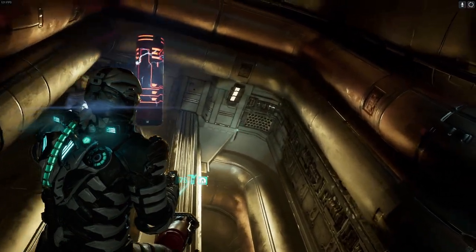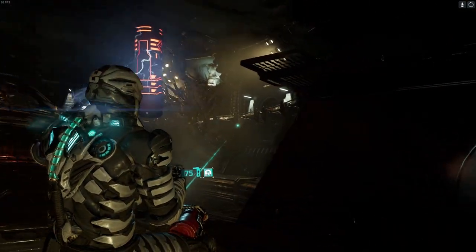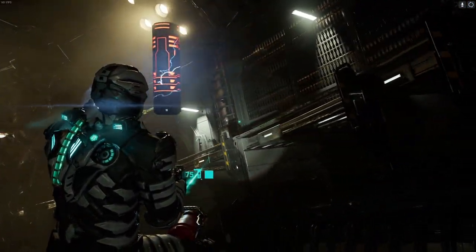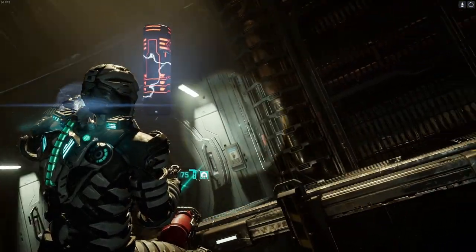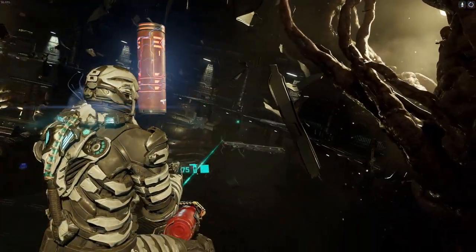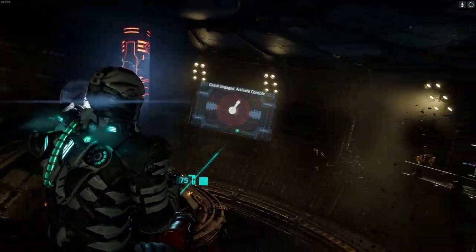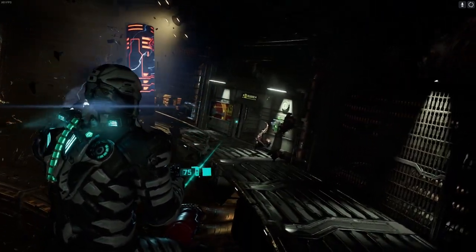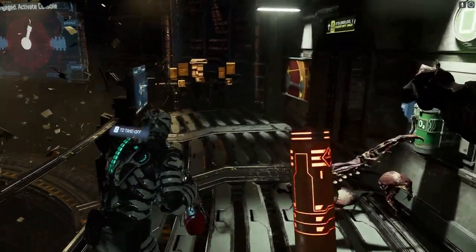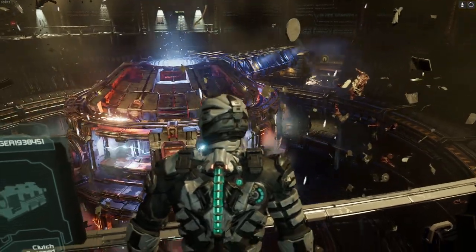I guess we should probably get out of the way. We gotta go press the button — if I was a giant button where would I be? I think it was up here. We do like fondling giant buttons. Over the other side I think — just gonna take our gas canister for a walk as well. I'm pretty sure when we fire up this centrifuge it's going to remove the atmosphere in this room.